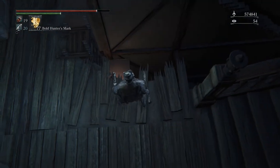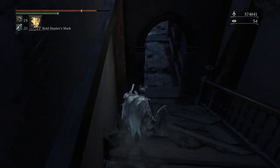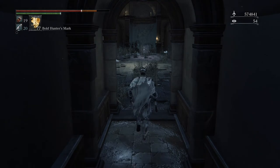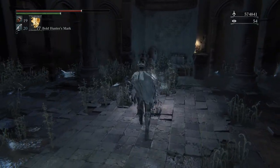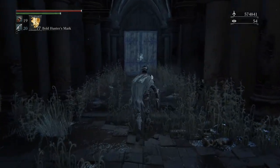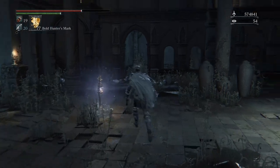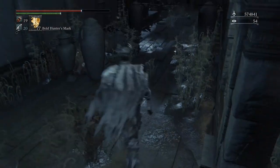We're gonna head right on down this way, used to be able to jump over it pretty easily, and down we go. And here is the Old Yharnam Lantern - go ahead and light that, and that's pretty much it. Pretty straightforward lantern to get.